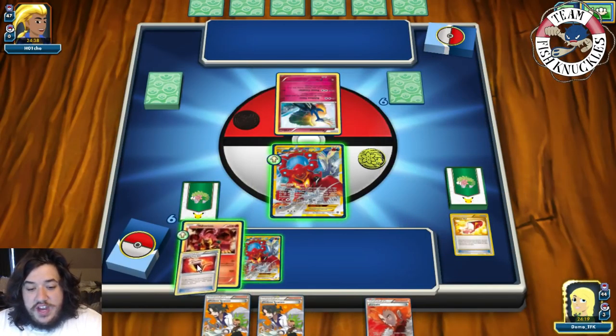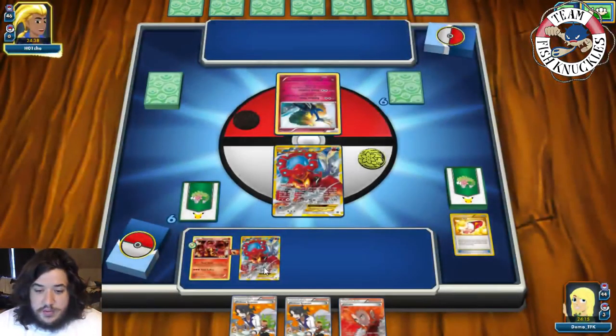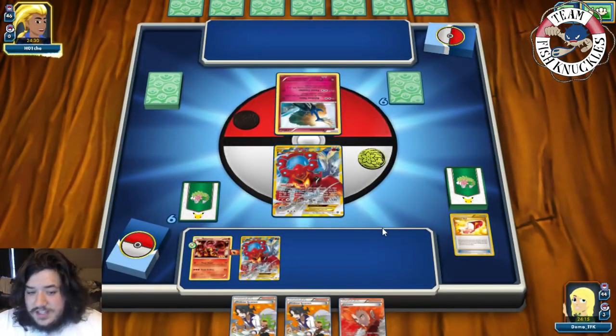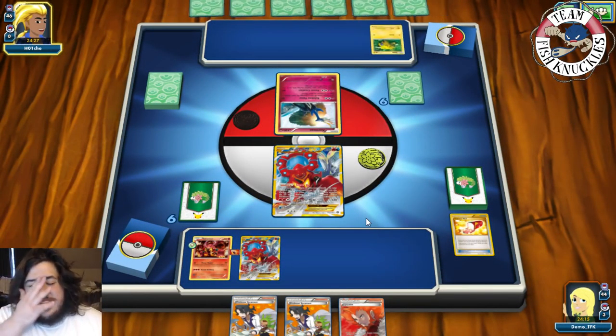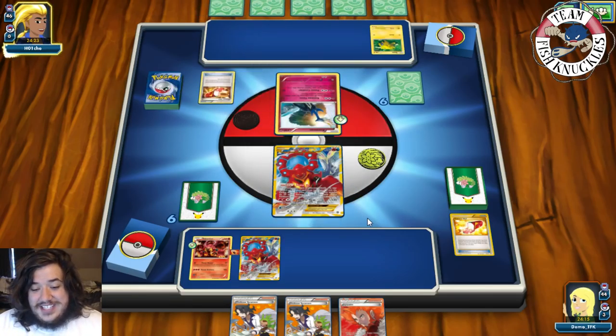We Trainer's Mail, grab a Fighting Fury Belt, put down bench Volcanian, and end our turn. We can knock out their active next turn if we get four Energies — three, six, nine, ten, eleven, twelve — their active has 120 HP. We need four Energies, a Float Stone, and another Volcanian EX.